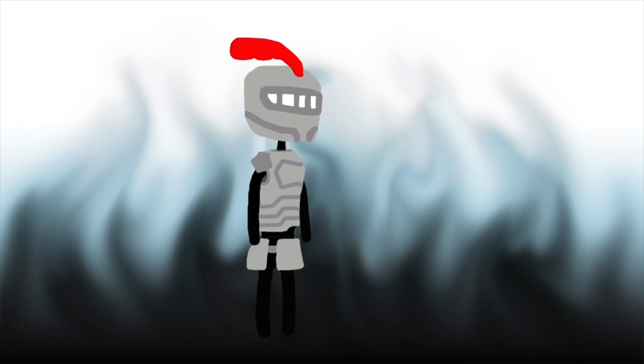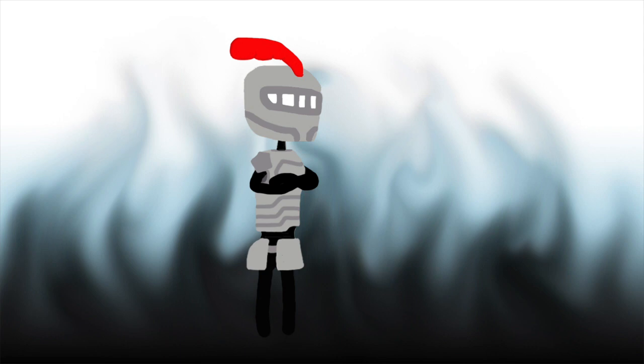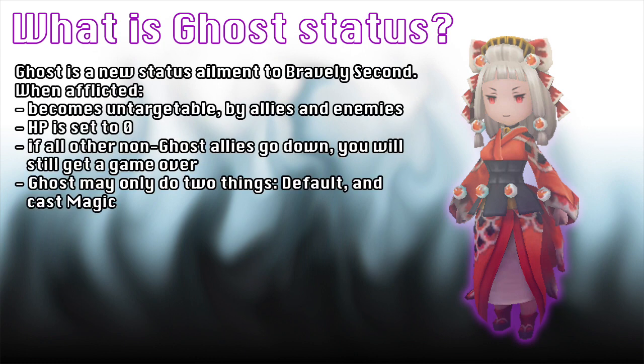The build focuses around two aspects: the Ghost state ailment and magic. Let's quickly go over what Ghost does before moving on. Ghost is a state ailment new to Bravely Second. When you're affected, it whites out the player and they are technically treated as being knocked out. They can't be targeted — keyword here being 'targeted' — by allies or enemies, and their health is set to zero.